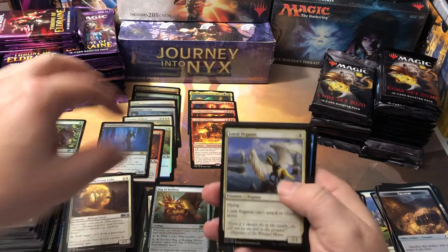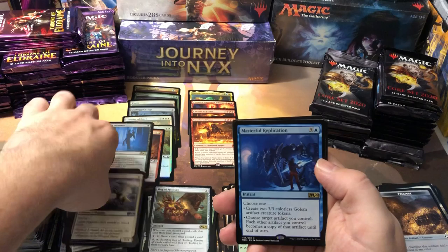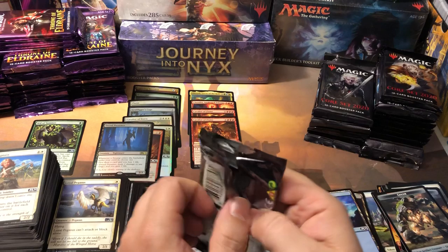Little Pegasus, Noxious Grasp, Aethergust, and Masterful Replication — I don't think it's worth a whole lot, but it's a cool card nonetheless. And a Golem token — that's really cool artwork on that one. I'm still a sucker for the cool tokens.